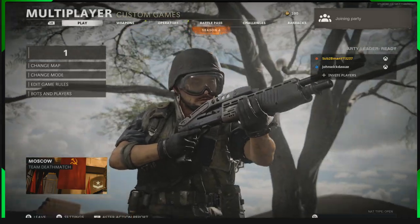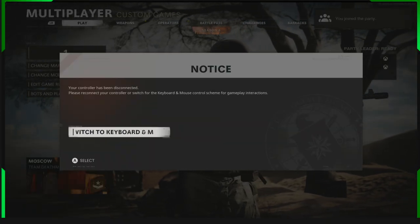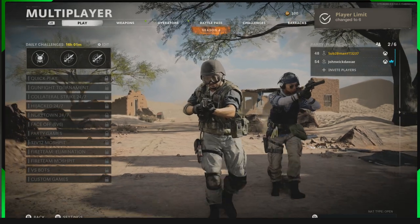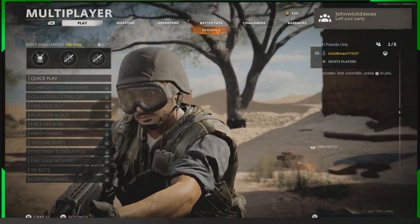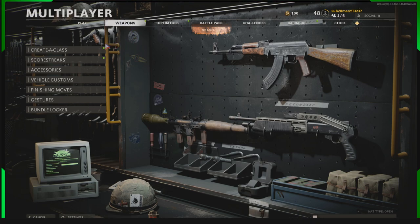Once you've joined them, turn your controller off, then get them to back out and bring your party back online. That's all you need them for — they can now leave and do their own thing. Now get your mouse and go across to the weapons tab.